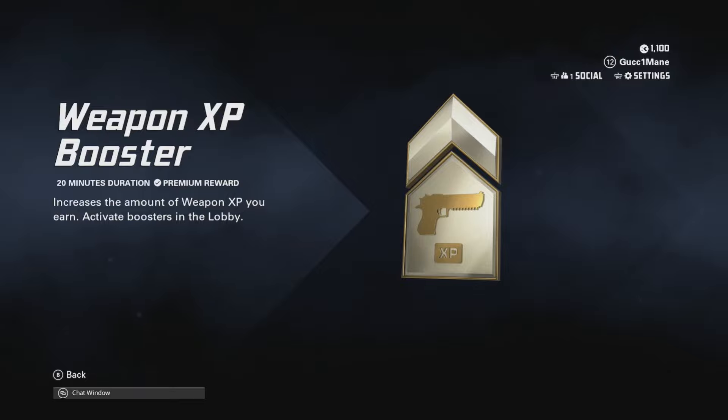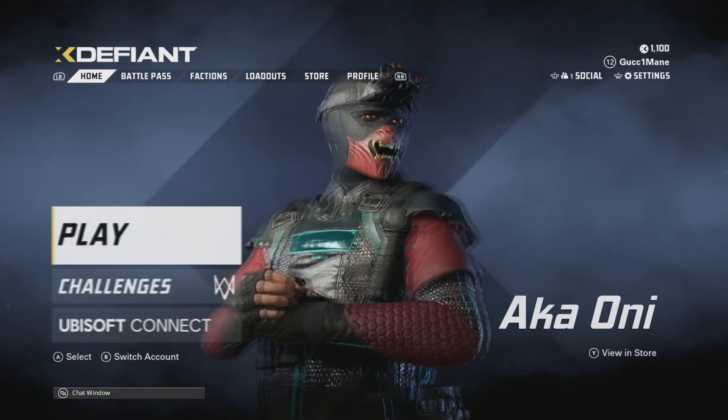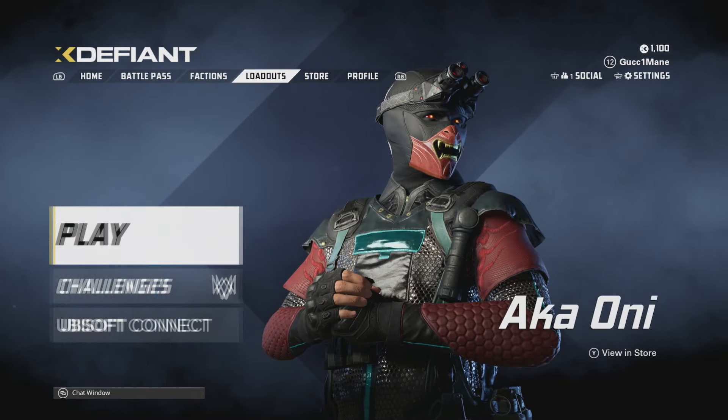So you've unlocked a weapon boost, or you have got yourself a weapon XP booster, and you don't know how to use it or equip it. All you have to do is when you go to your loadout, select whichever gun you want.